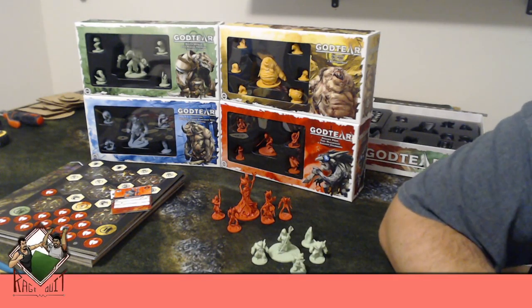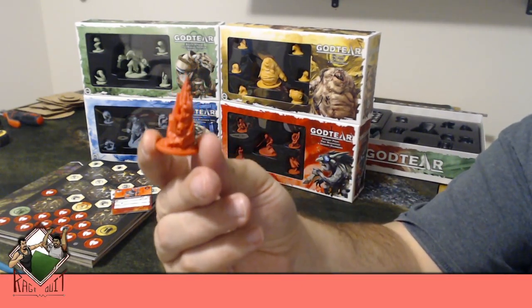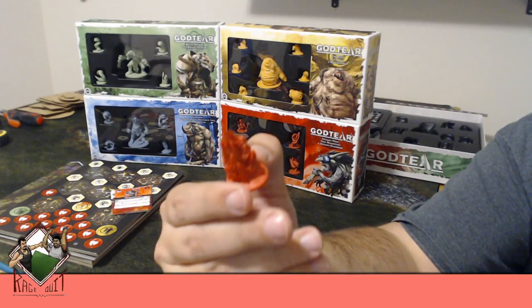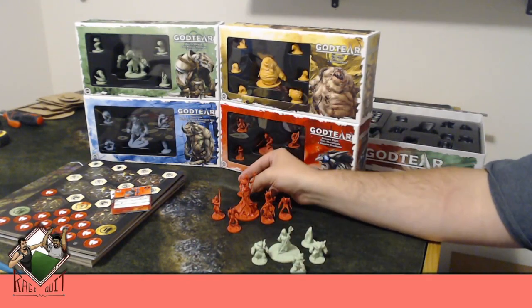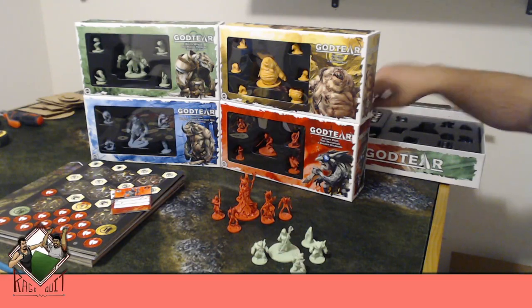Morgan's banner is also pretty cool — it's got stone kind of spikes, some skulls, and some flames. And you get an extra bag in there. That's pretty much the box.